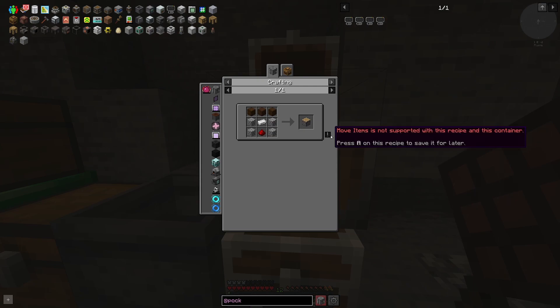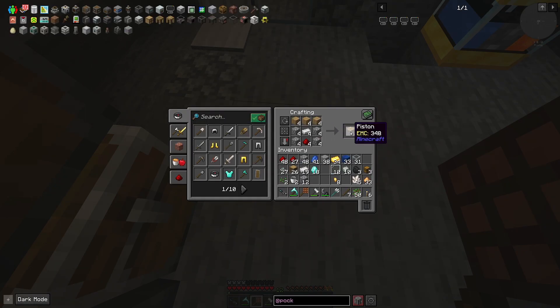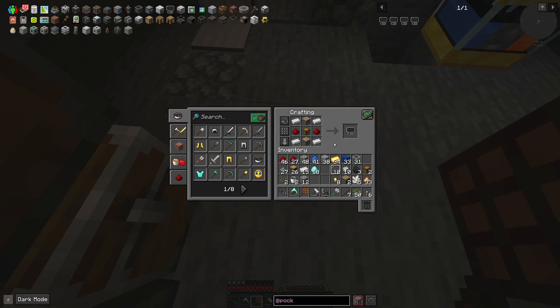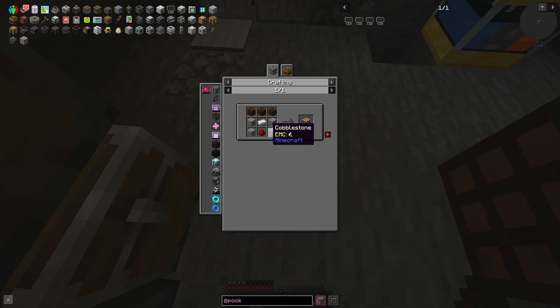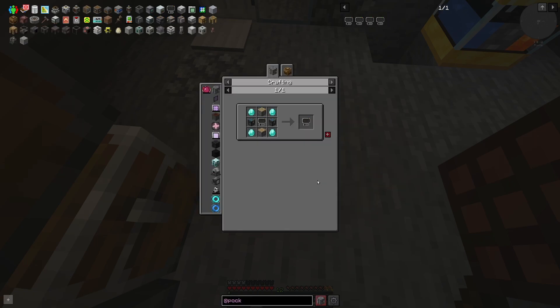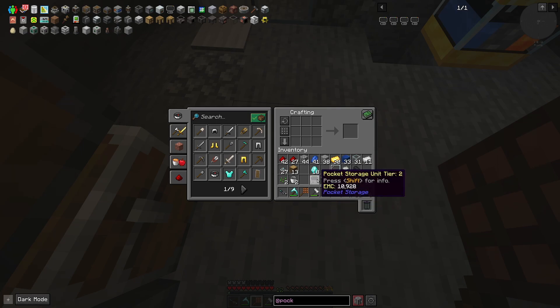It involves pistons. Alright, there's the second one. We need more pistons. Missing wood? Plenty of that. Chests. Okay.